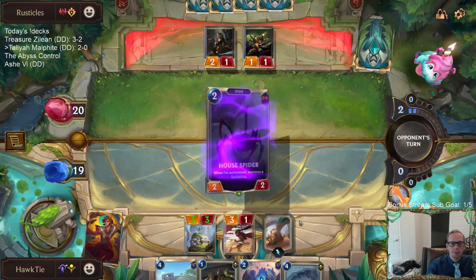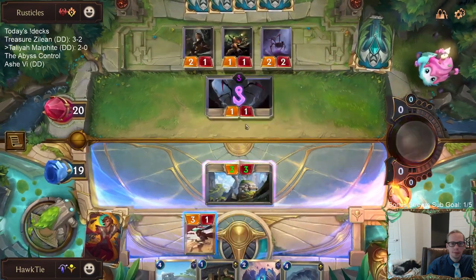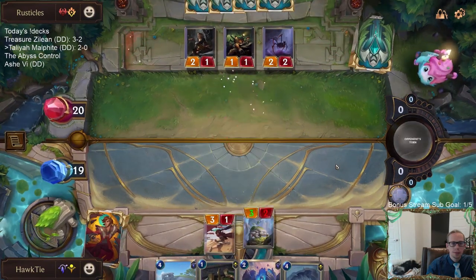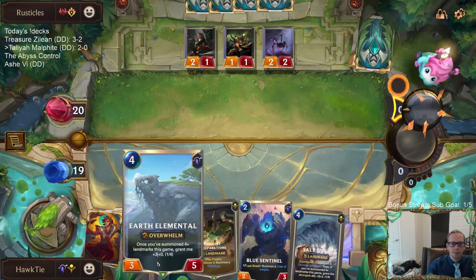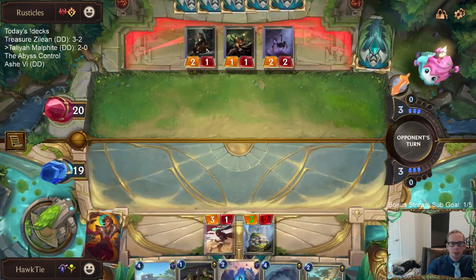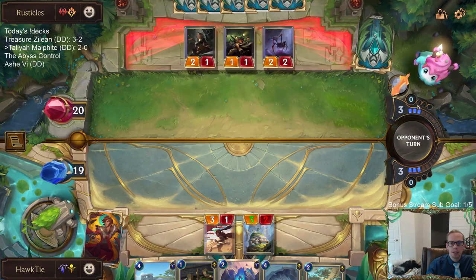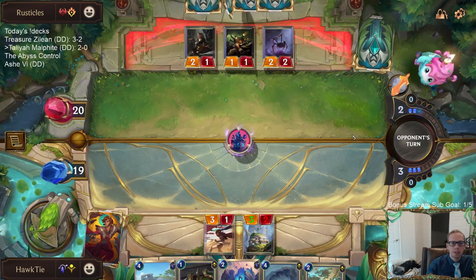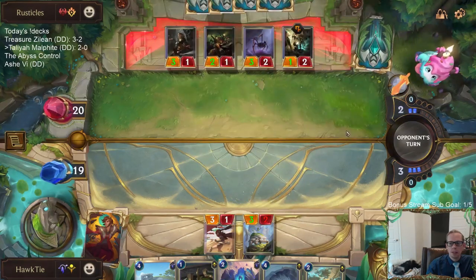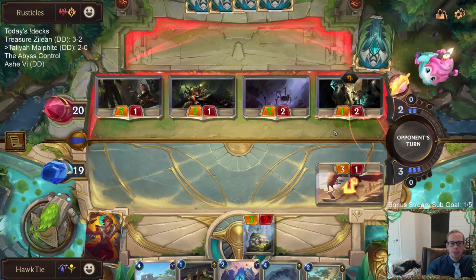Now it's a 3/3... now it's a 3/2, sad. The best start possible for discard burn is a one-drop Urchin Scuttler, two-drop House Spider, with the attack token on turns one and three. The last few days I've lost every single time I've played against this deck and they always have pretty busted-looking starts.